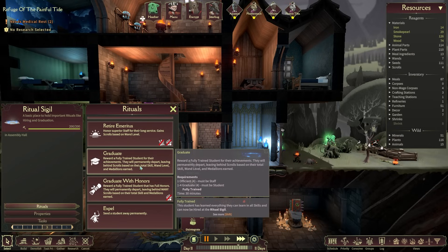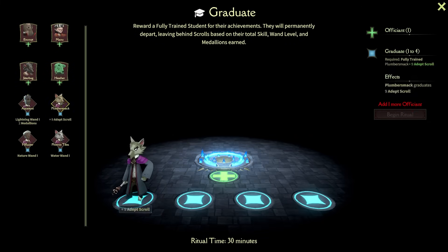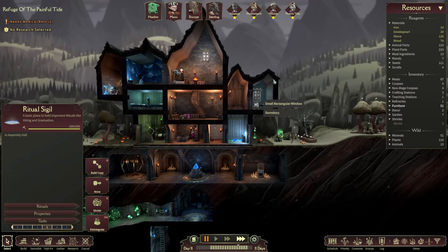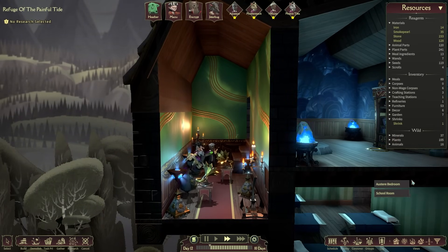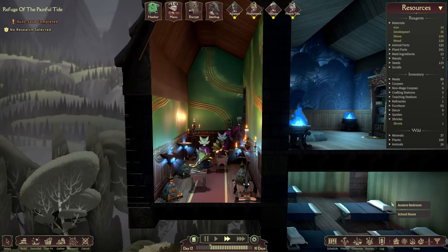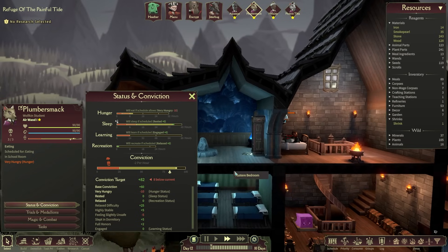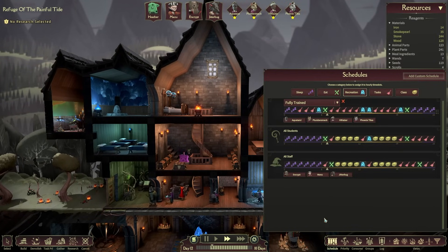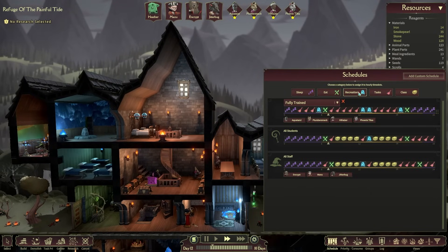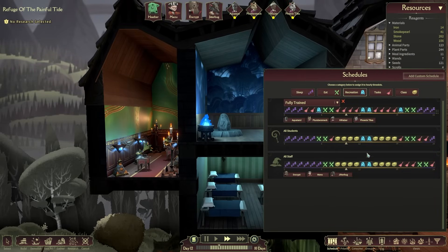We kind of want more lightning users since whenever we're researching, one of them is tied up. Let's look at how graduation would work. I'd love to graduate with all honors but we'd need an Auditorium for that. It might be worth going for since Plumber Smack has the potential for an honors graduation. Graduating Aquatami would get us only 8 adept scrolls; Plumber Smack would get 9. Let's see what an honor graduation would look like and gather the materials needed. They are using their conservatory — glorious! They should no longer be starved for entertainment — they're now Relaxed, very nice.